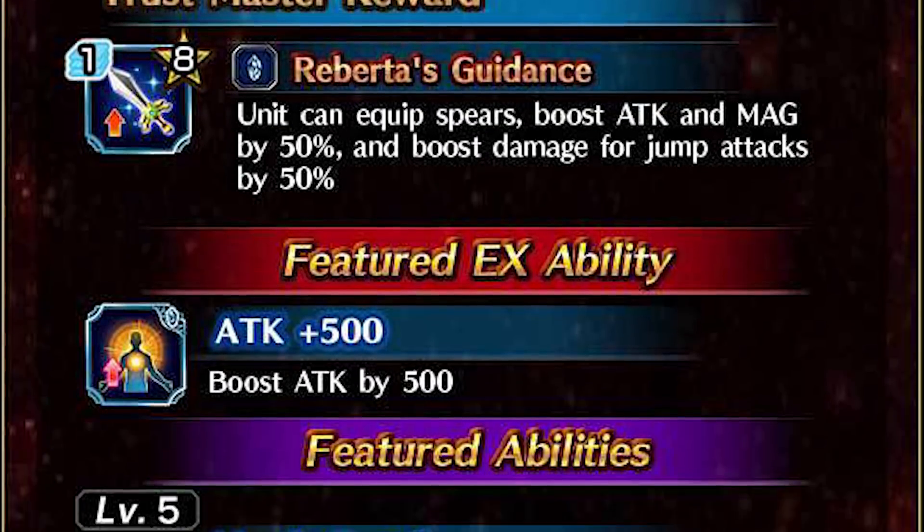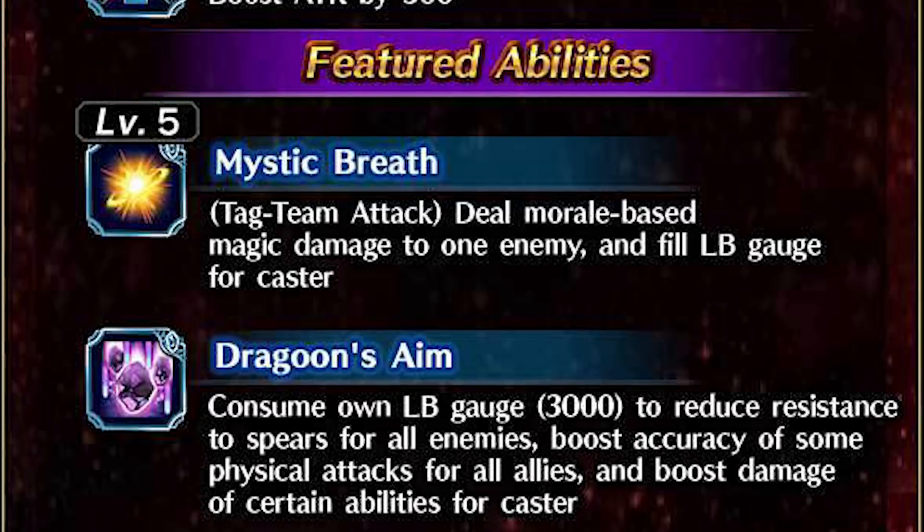Now, a sneak peek at her abilities. The first one self-chains, does non-elemental magic damage, scales off morale, and fills her LB gauge. The second one uses a given amount of LB crystals to inflict a Spear in Peril, buffs your team's accuracy, and boosts the damage modifier of — again, I can't say for certain. However, at the moment we can see that there are no elements, so it's time to speculate.